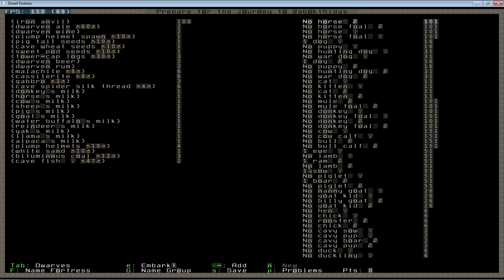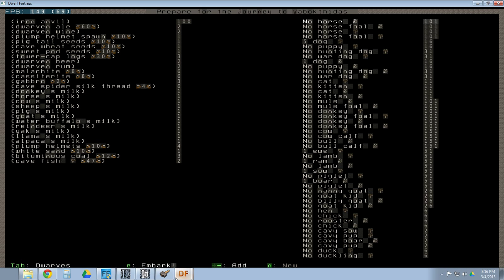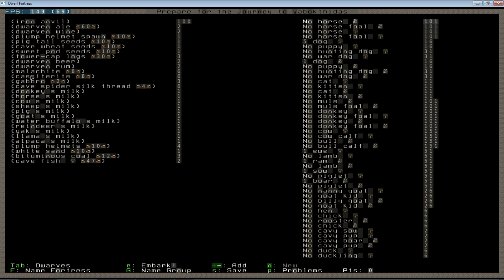You literally can start with nothing — dwarves with no skills, no items, no gear at all — and actually survive. This is a fairly conservative setup that takes advantage of some quirks about inventory like the milk and the alcohol that have existed for several versions, the ability to bootstrap into bronze fairly quickly early on, and the types of animals available to maximize what you can really get for your embark points.